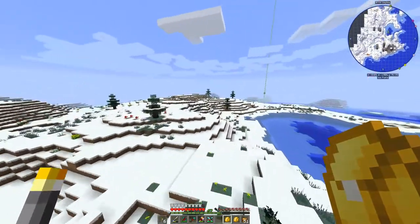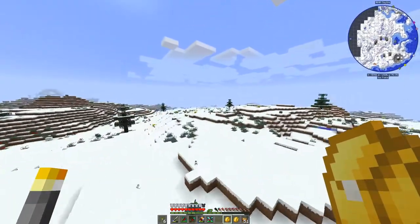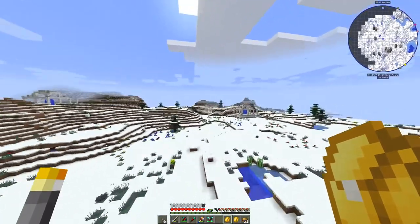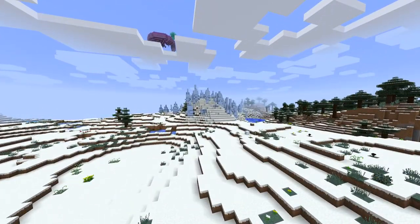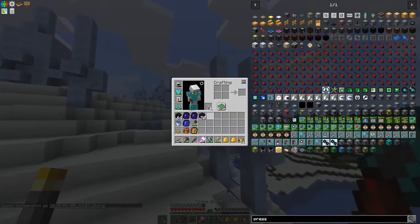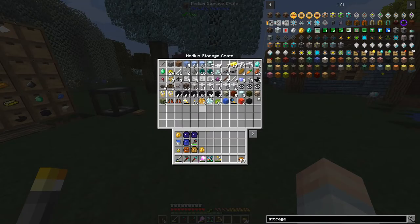I still haven't found a packed ice biome and I don't know that we're going to. We've got a decent amount left — if I go this way I should be able to figure it out pretty quickly. I'm causing some block lag for everybody, sorry about that. Oh excellent! Let me take a sneaky screenshot — yes! I found packed ice. Time to get to work hammering this stuff out and grab a bunch of packed ice.